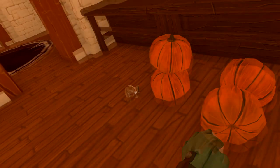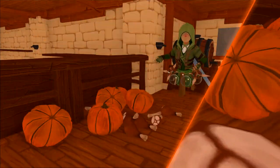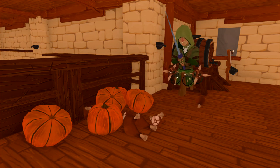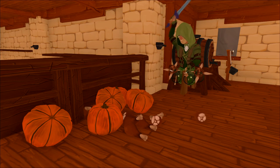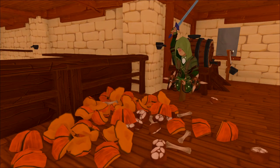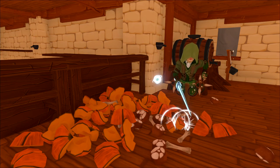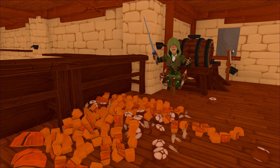To demonstrate the use for Chefs, I will be destroying this pile of pumpkins and spriggle meat. As you can see, I will raise the sword above my head, and after smashing it into the ground, all of the meat and pumpkins are now cut. We will do it once more to destroy the pumpkins the rest of the way, and as you can see, this is indeed the easiest method for cutting meat.